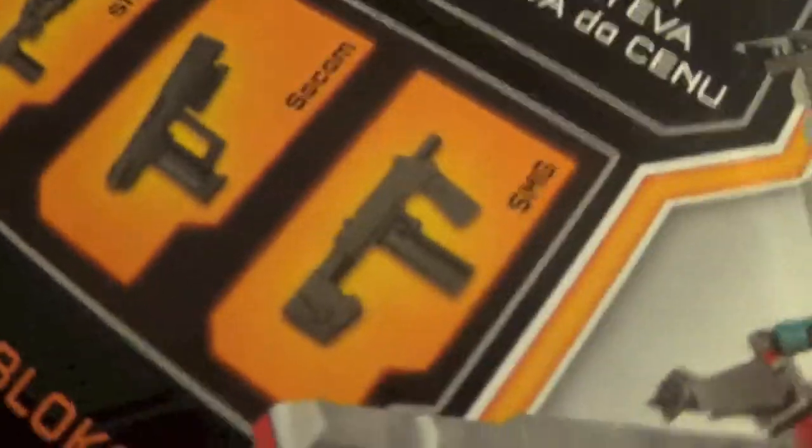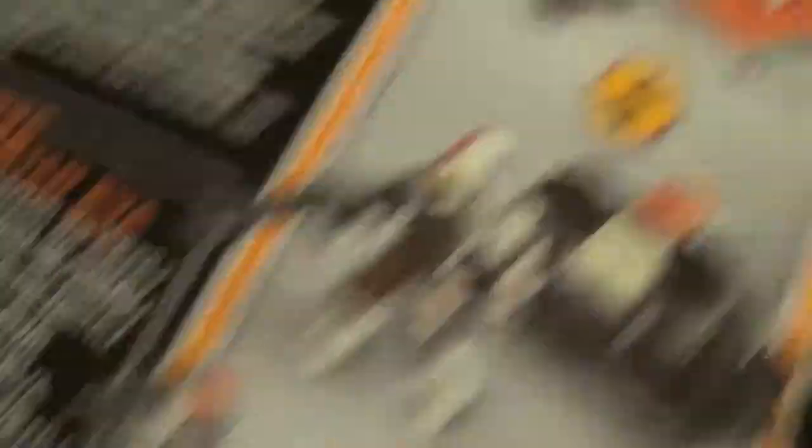Here's the back. It shows you the other 2 styles where you can build the booster frame. It contains the shotgun, the Socom ODST pistol, and the small SMG.